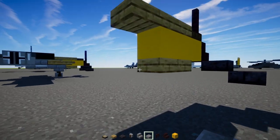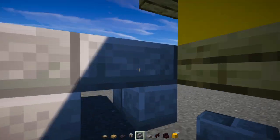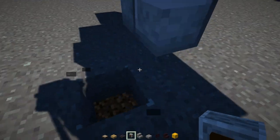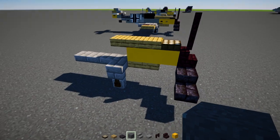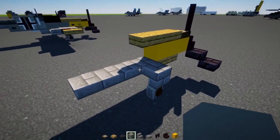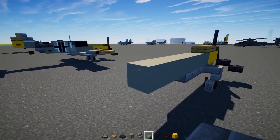Add four stone brick slabs — one, two, three, four — then add a stone brick stairs to the sides of the first stone brick slab, facing inward upside down. Underneath that, place the grindstone wheel. On the inside, add light gray concrete seven blocks long — one through seven — and then add a stone brick slab at the back.